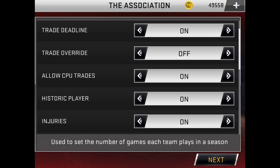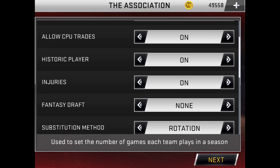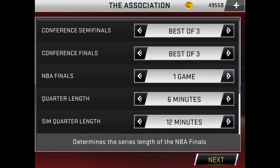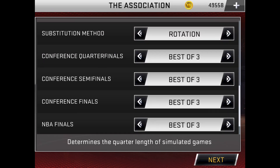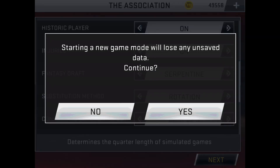No CPU trades, and I'll turn on injuries. Serpentine draft — that basically means the draft will rotate. So if you get the first pick in the first round, you'll get the last pick in the next round. Two-minute quarters, and for playoffs we're going to be playing best of three.